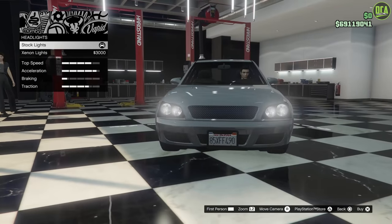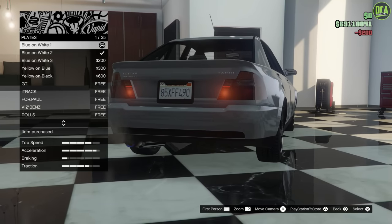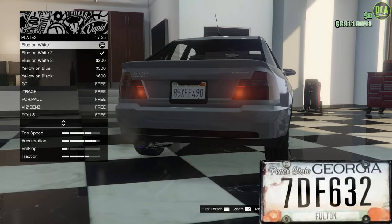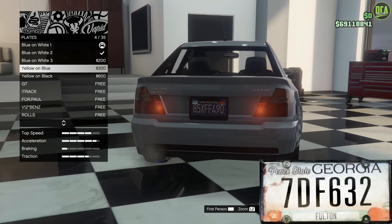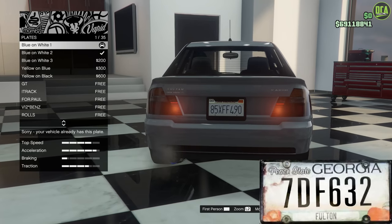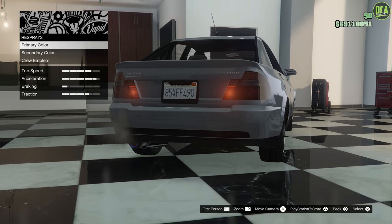Lights we'll keep stock. For the plate, I'm going to go with blue on white. The real plate was 7DF 632 - a Georgia plate with an orange-yellowish look, which we don't have in the game, so blue on white is the closest. I can't do custom text yet because Rockstar still hasn't put up their website as the replacement for the iFruit app they shut down.